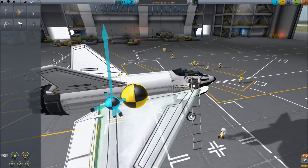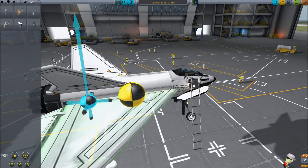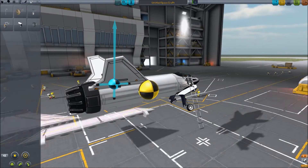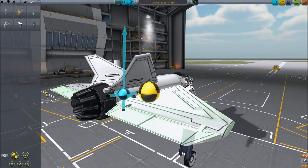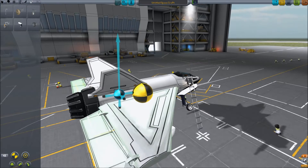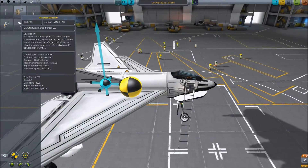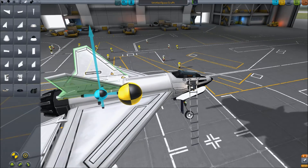What you want to do is take these ailerons, which work as elevators as well, and put them as far back as they go. If this isn't enough, you may have to adjust these as well.